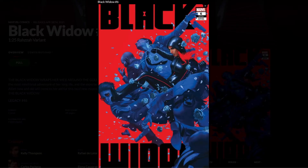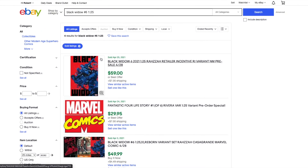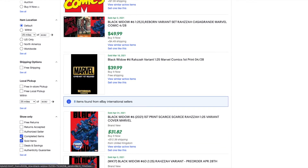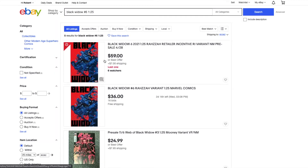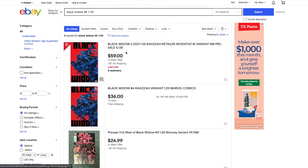Next we have Black Widow number six, the one-in-25 Raza variant. I love Raza — very nice art. Looking at this one on eBay you're looking at $50 to $60, with some sold around $36 with bids. So it might be a decent little pickup, again if you can get it for ratio or less.